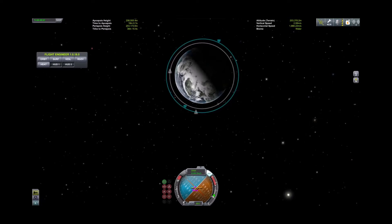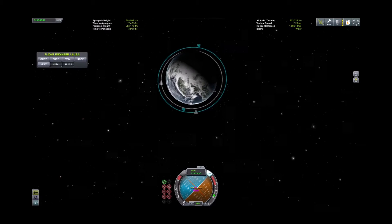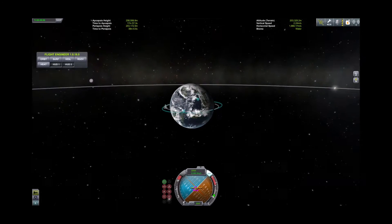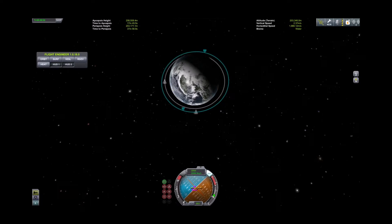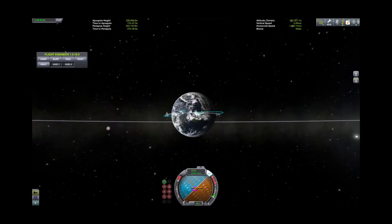I've had a couple of people request a little more in-depth coverage of this. In this video we have two ships in orbit of Kerbin — Docking One and Docking Two. Docking Two is in about a 200-and-a-little-change kilometer orbit, and Docking One is just over a hundred kilometers up.